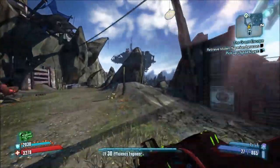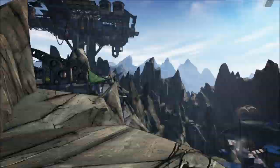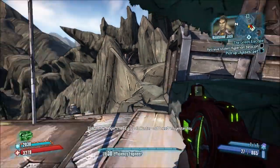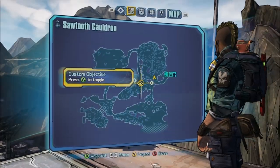Hi! We are doing Zero's Echoes in Sawtooth Cauldron. The first one is just by the entrance. If you've seen my race to the top of the Buzzard's Nest, we're going to take the same route initially.